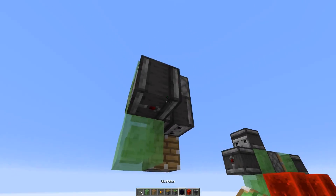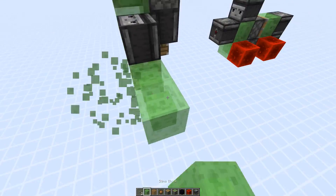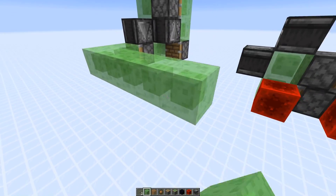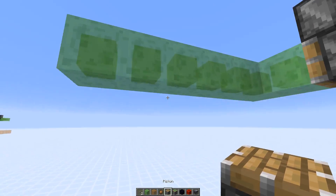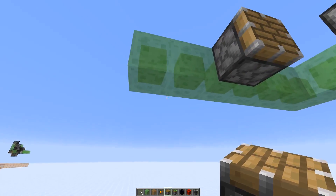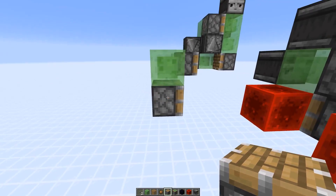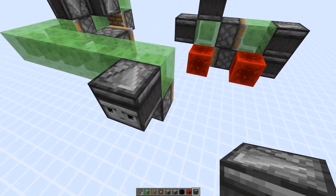Here we're going to have a downwards-facing observer, a sticky piston, two slime blocks in front, and then five slime blocks right there. Then we're going to add a normal piston right here and another piston there. You just need to add an observer in the back powering this piston.